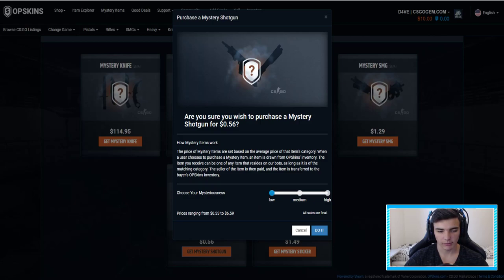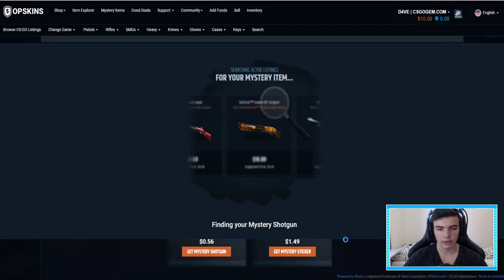Basically, if you have a low mystery, you get an item between 33 cents and 6 dollars. If you have a medium mystery chance, you get between 22 cents and 13 dollars. If you have a high mystery chance, it's 0.02 to 66 dollars. So basically, as high as the chance is, as high the drop you can get is — but the lowest one is lower as well. I know I didn't explain that well, but I'll go safe and yeah, let's see what we get.